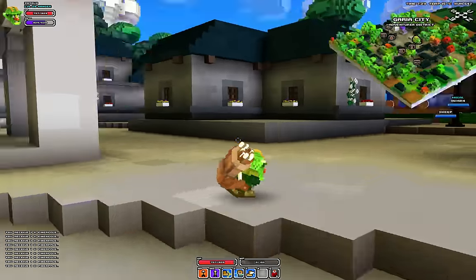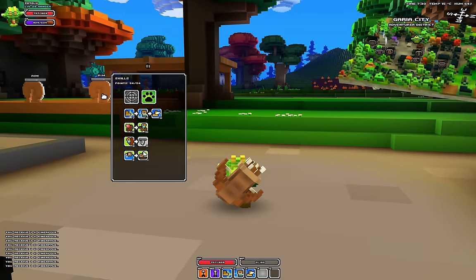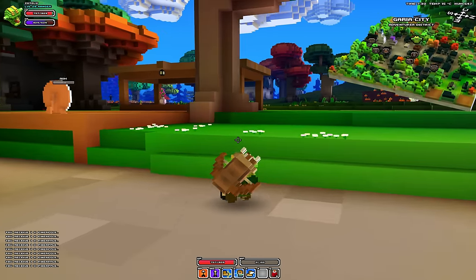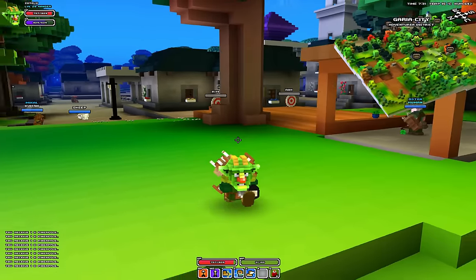So just go to the town, look for the guys by the dummies, and that's your class trainer. How you'll know is that it won't say requires class trainer anymore. I'm happy I found that out, and I hope you are happy about it too.